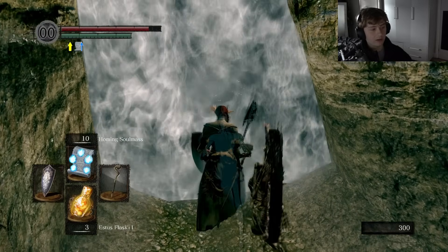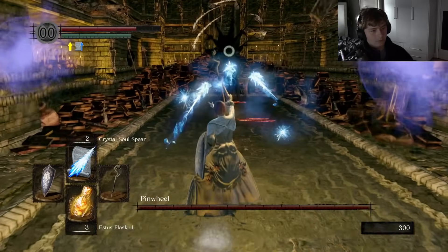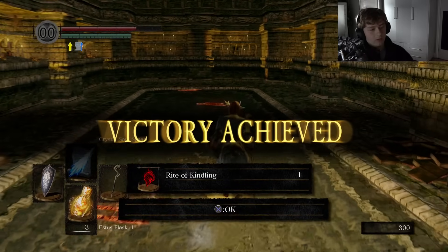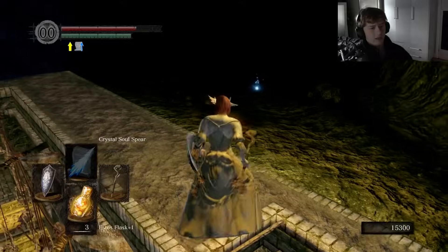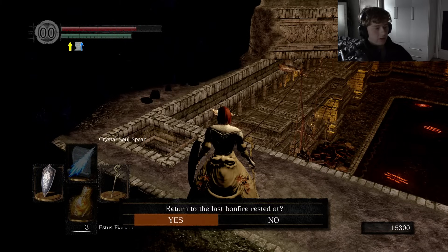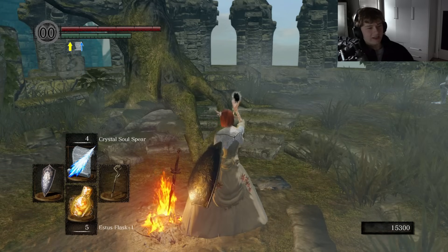We actually got here — let's not die to Pinwheel. We got the right of kindling. Now we can kindle bonfires with humanity and I've got plenty of humanity to do that. We don't have the item we need to light up the area — the sunlight maggot — so we're going to have to go back.